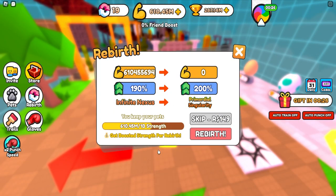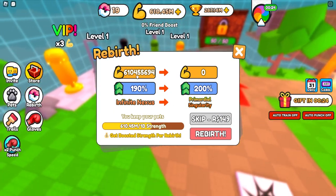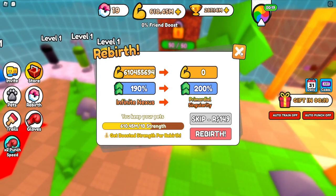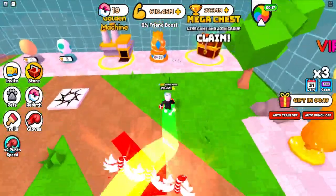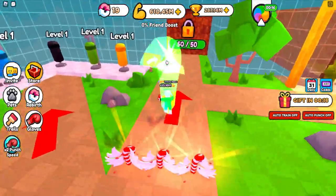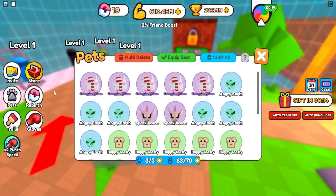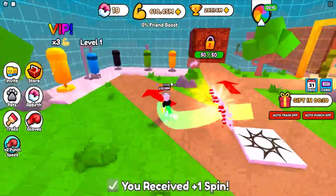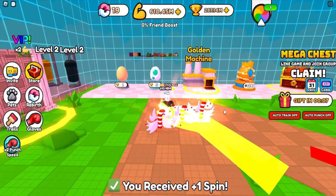We also have rebirths in this game and this is pretty much how rebirths work — you use strength rebirth and you just increase your multiplier. I've currently done 19 rebirths, which is quite a lot. Besides that, we have the pets — we're going to talk about them in a little bit as there are quite a few things going on with the pets.